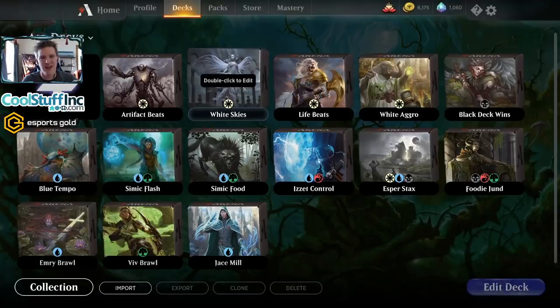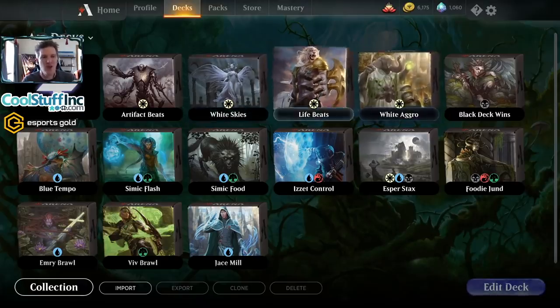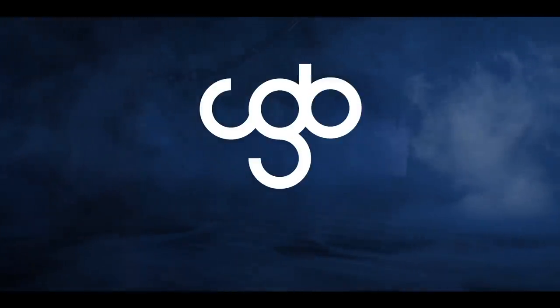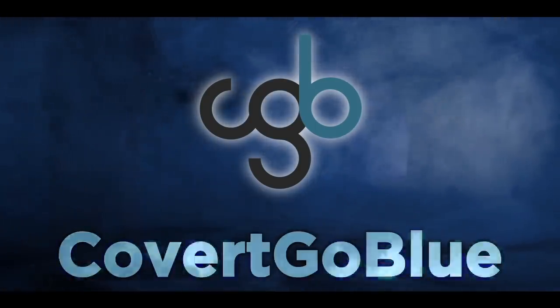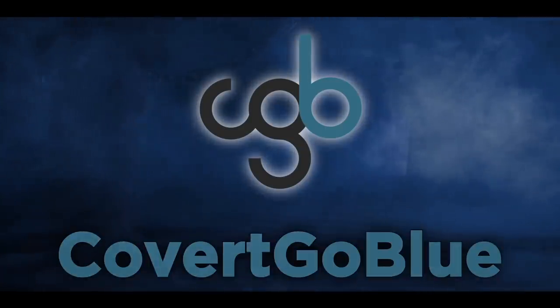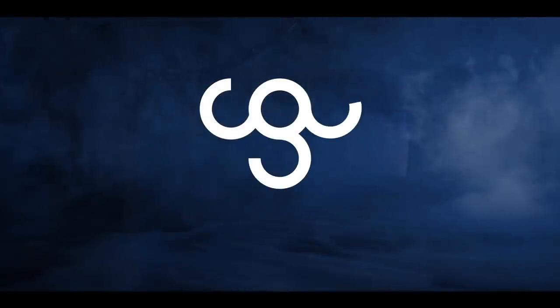Next up on the color challenge: we've got one more mono-white Standard color challenge, then some Historic and some Brawl. What will the last Standard deck be? I'll give you a quick preview - I'm considering a Safara deck, an Ajani Pridemate deck, and the Lishitian straight-up white aggro deck. Which will make the final spot in the mono-white color challenge? You'll have to tune in tomorrow to find out. Thank you for watching - as always I will see you in the next video, goodbye!